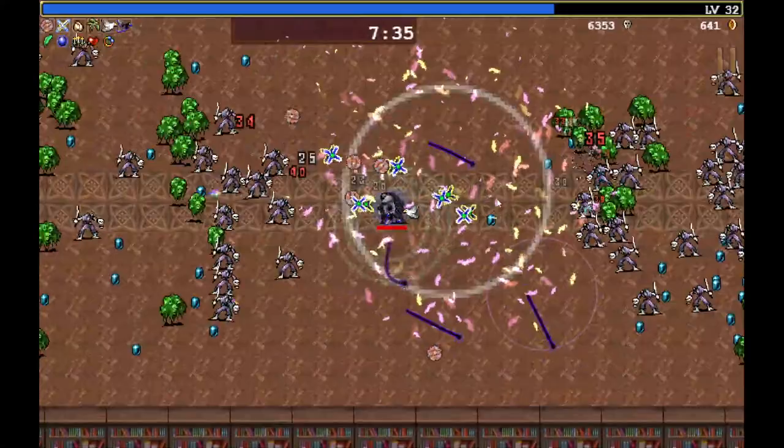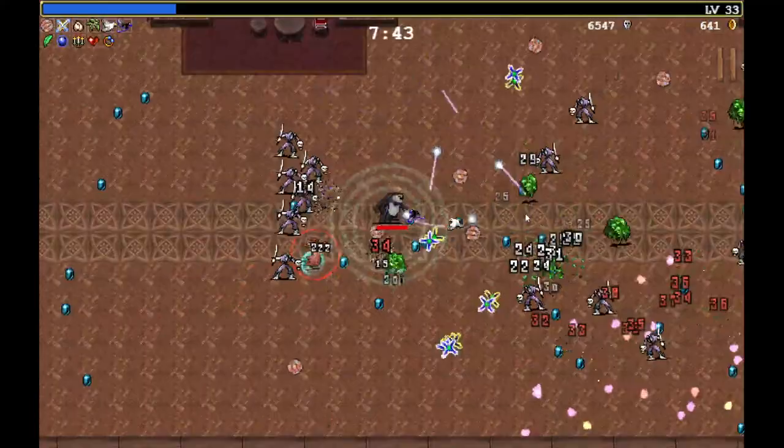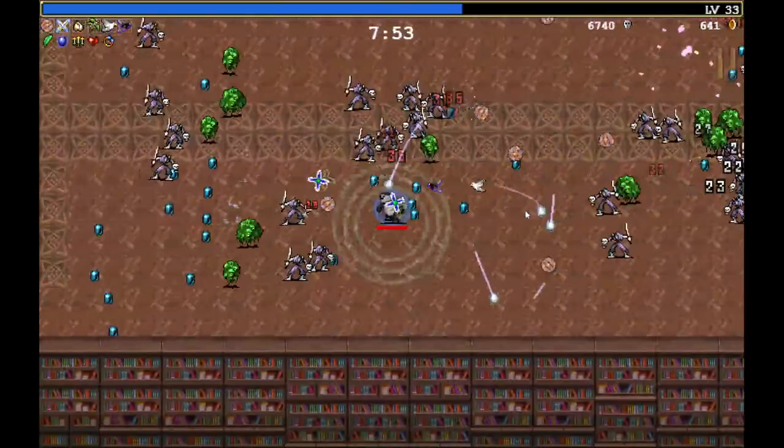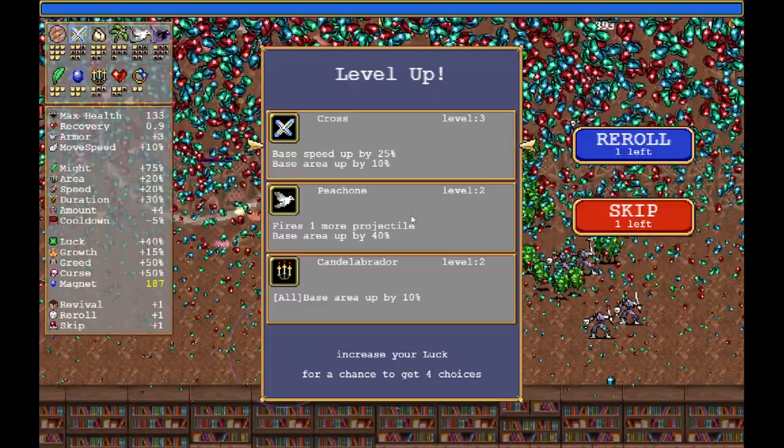We're almost at level 40. At that point we'll get another projectile. Garlic — yeah, we'll go with Garlic. Continue the explosions all around. Zigzag running. Let's see what we get. I would say Cross, to set up the Legendary Cross for later. Legendary Pigeon can wait. What will I get as my final weapon? I could get Axes. I think I'm most likely going to get Axes for the very last weapon.